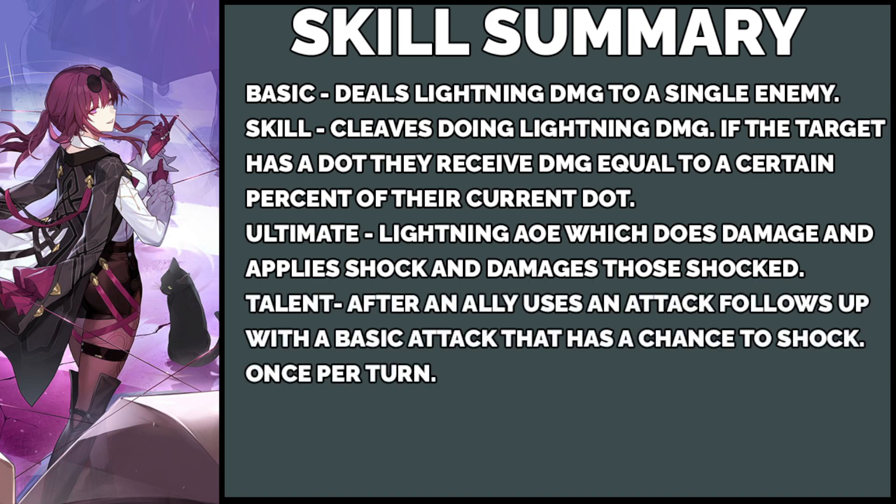Next we have her talent, which is basically a follow-up. Whenever an allied character attacks, she will follow up with a basic attack and this basic attack has a chance to shock the target. It can only be used once a turn though. Since you're not really building crit damage or crit rate, this follow-up attack isn't pumping out a lot of damage, but it does help you get more DOT stacks on your enemies. I feel like that is going to be the main selling point of her talent. It is worth considering when building your Kafka — maybe adding in some speed boosters to try and get more turns, more follow-ups, and more DOT stacks. That's very skill point hungry, but I find that very fun.